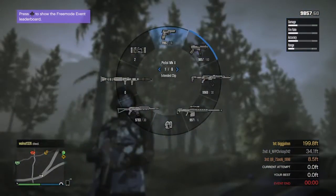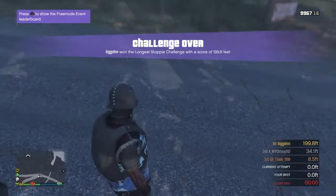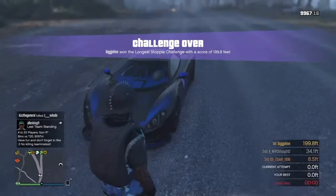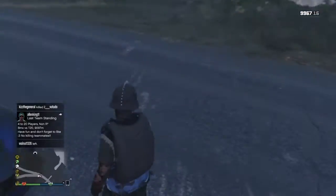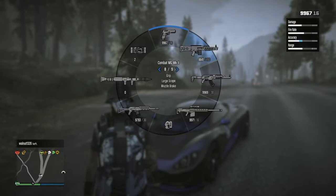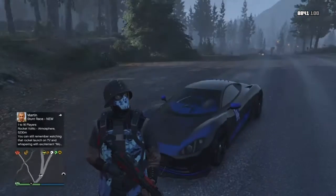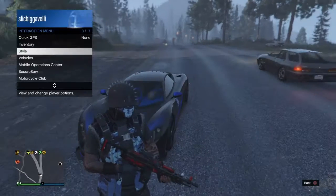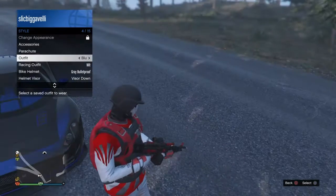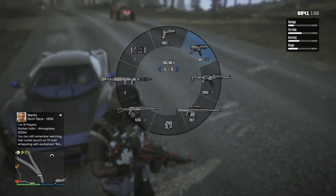The next weapon I have is the regular pistol — the pistol mark 2. This weapon is beautiful, and it has a nice blue tint. The next weapon is one of the strongest weapons. I have this one in red because I pull out certain guns for certain outfits. If I was going to pull out this gun I would immediately go to my blue outfit.